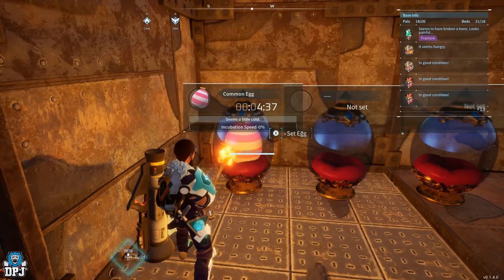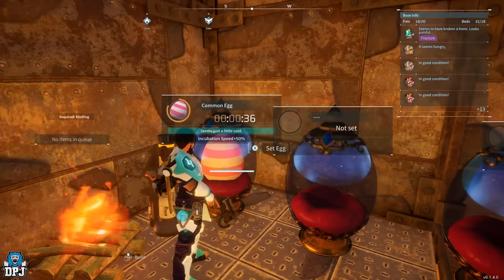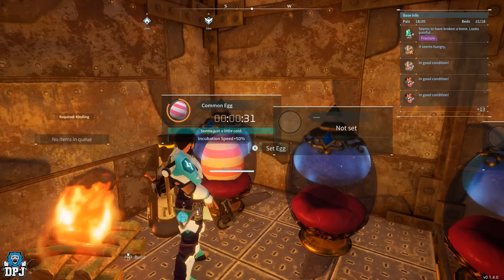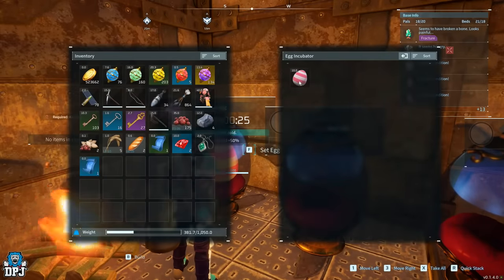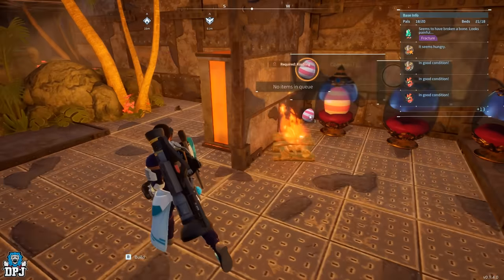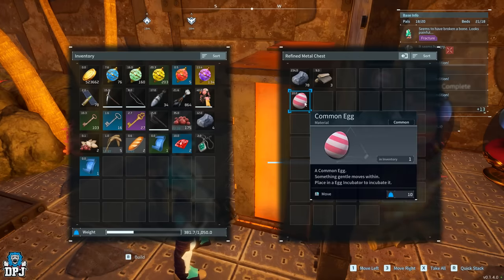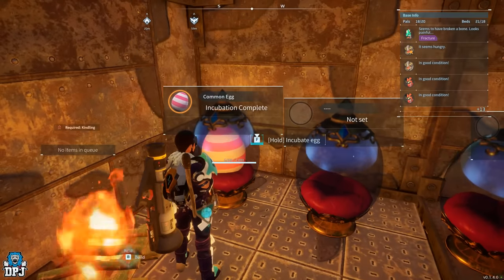Place the egg in the incubator and wait for it to get near complete. Then go inside the incubator, press and hold your mouse's right-click on the egg, and then press Tab while still holding right-click. Wait until the egg incubation completes. Then place the egg you are holding in a nearby storage box. You will see you can now open the incubated egg, but the egg you placed in the storage box is also still there — and you can do this over and over.